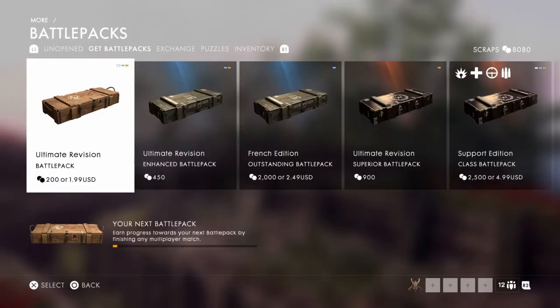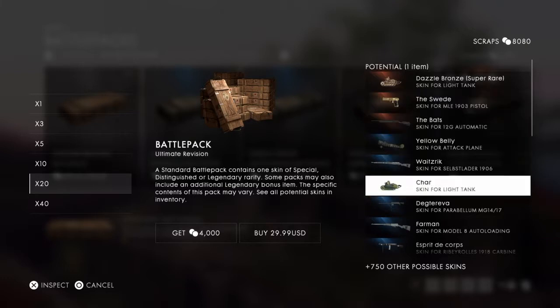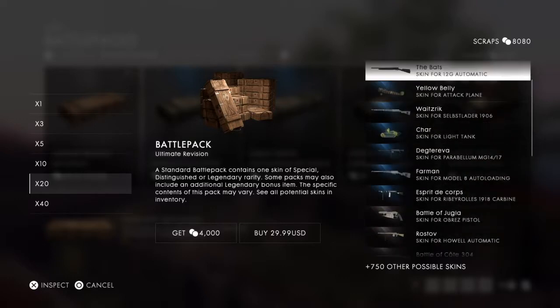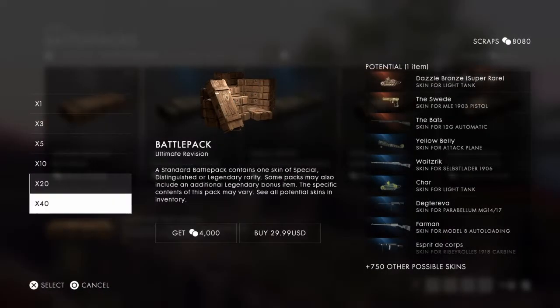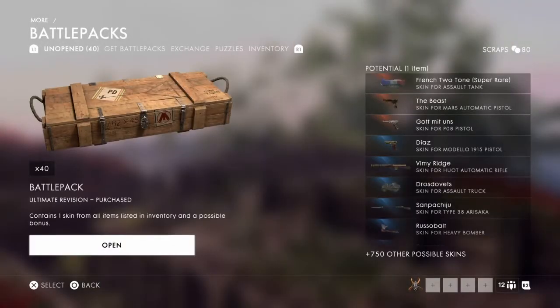What is up everybody, Sheriff Box here. Today I am unboxing 40 battle packs — I've saved up 8,000 scraps to do this. It took forever; I had to sell a lot of really nice skins that I liked. Hopefully out of all the stuff we're getting we'll get something nice, and hopefully a lot of puzzle pieces. I have no battle packs right now, so 40 for 8,000 scraps — let's get into it.